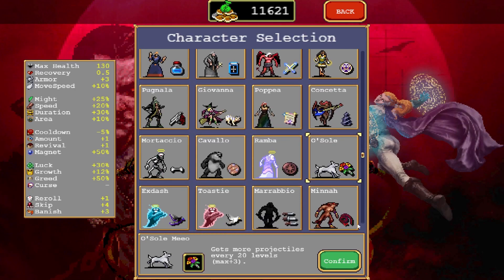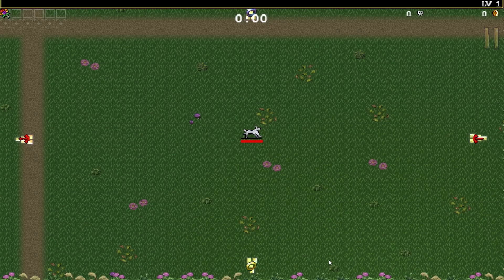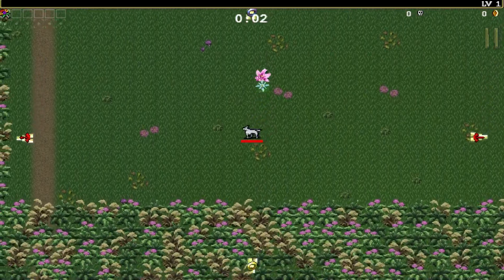All you have to do is pick the character Oso and go into the Ilmolise map. From here on, all you have to do is run with Oso through the plants.